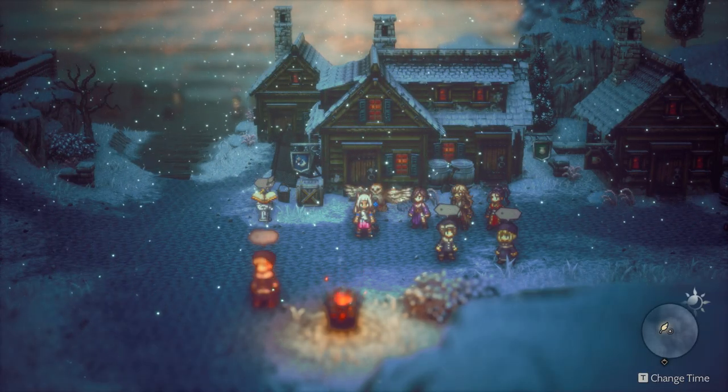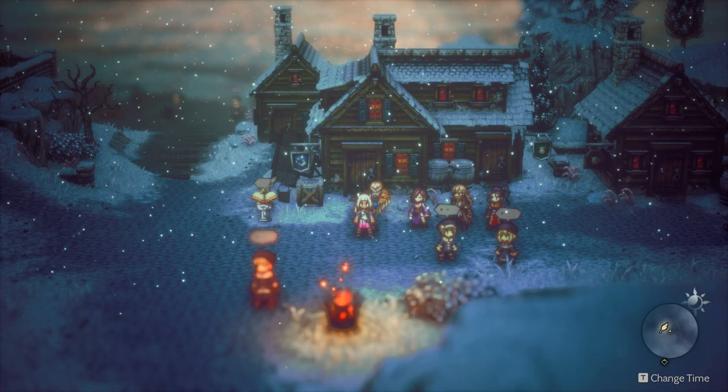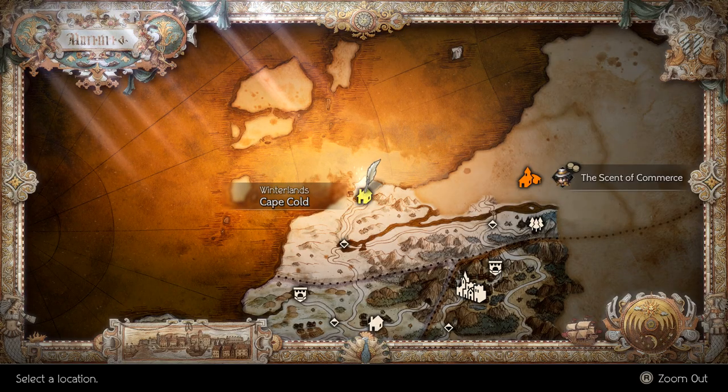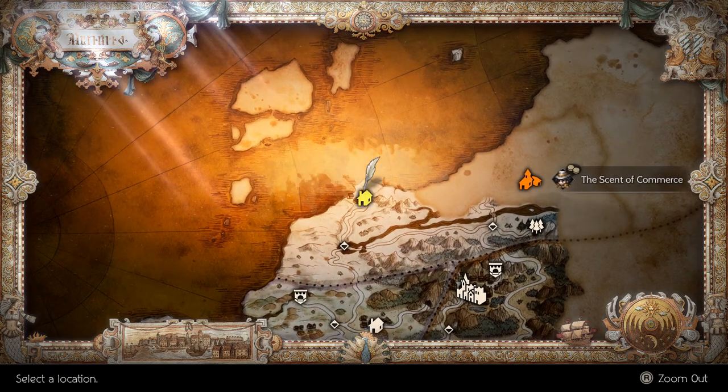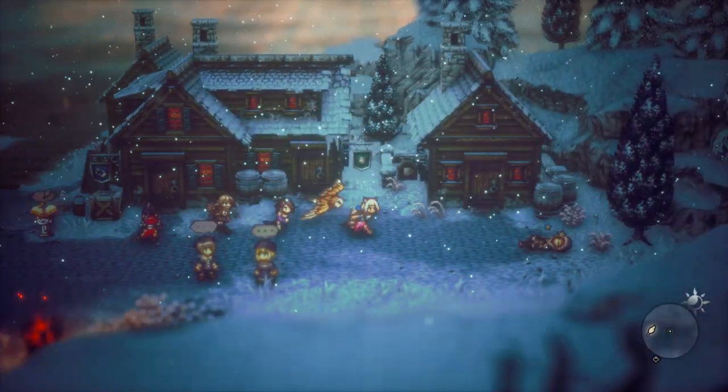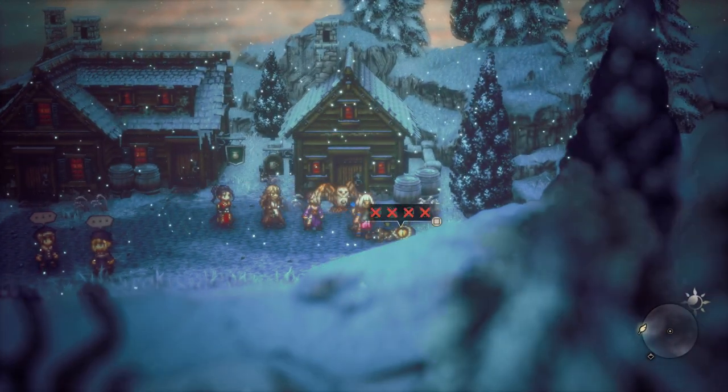Hey guys, how's it going? I'm gonna show you guys how to get the battle-tested axe. The location you're gonna want to go to is the Winterlands at Cape Cold, in this village right here in the northeastern part of the map. So once you're here, just come on over to this villager right here.